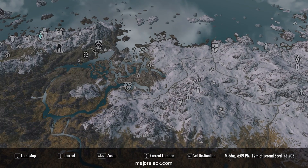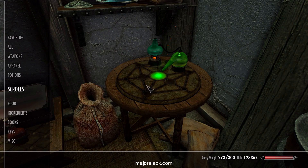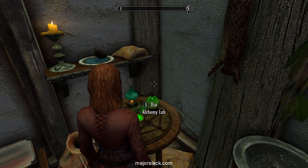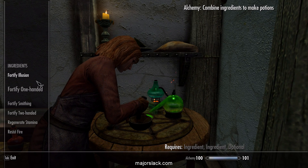I just went to the Solitude catacombs. Right here in Solitude — go there, go to the catacombs, kill three easy skeletons, and collect all the hanging moss. It may say 'Steal' but don't worry about it. Now I've got 70 hanging moss and 70 canis root, which I'm going to use with my crafting suit to make some kick-ass Fortify One-Handed potions.